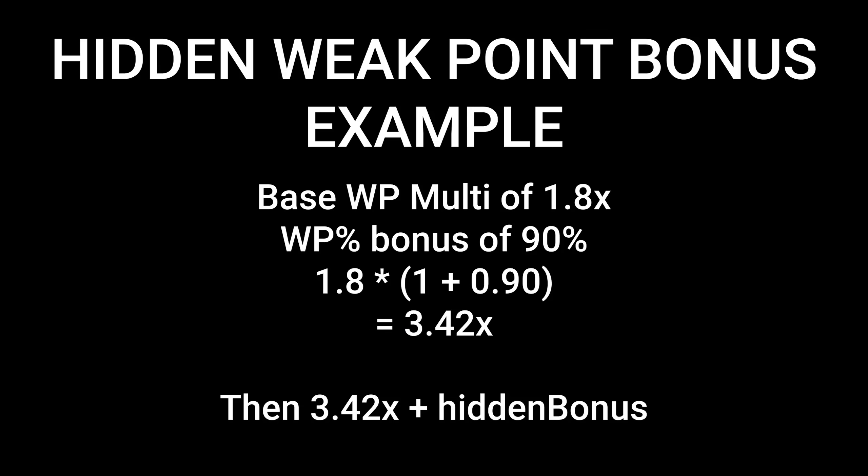For example: let's say we have a weak point multiplier of 1.8, and a 90% weak point bonus from mods and weapon rolls. We take the multiplier of 1.8 times (1 plus 0.9), which equals a weak point multiplier of 3.42. It is only once we have that 3.42 end number that this hidden bonus comes in as an additive bonus. So the total weak point multiplier is calculated as shown.